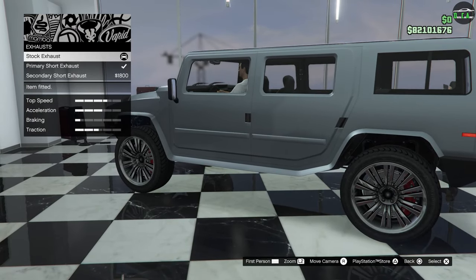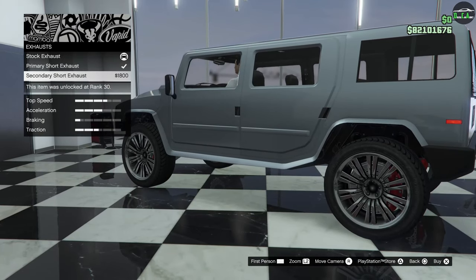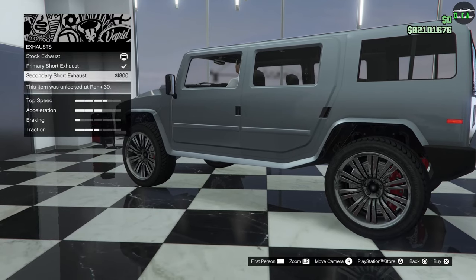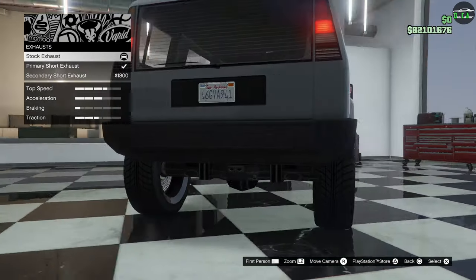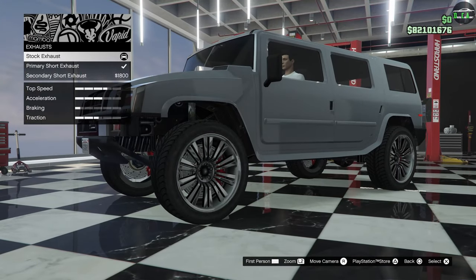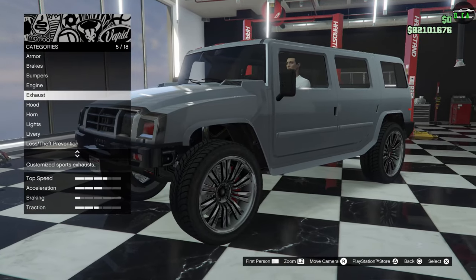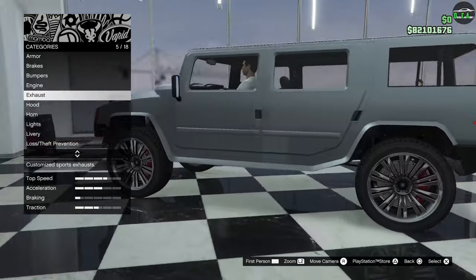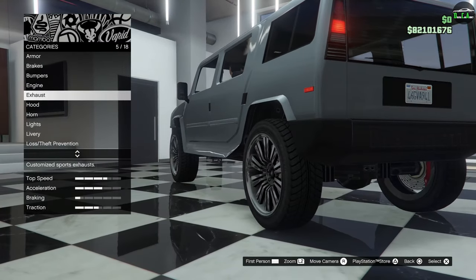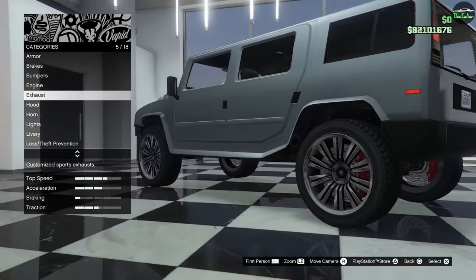The way you do that is just hold down on the D-pad, let it scroll through all the options, then confirm on the stock one and buy it — that's how you remove the side steps on a Patriot. I definitely like it a lot better without them — looks more aggressive with that ground clearance. Although, we seem to have lost our exhaust — it was on the driver's side and now it's just gone. Imaginary exhaust system.